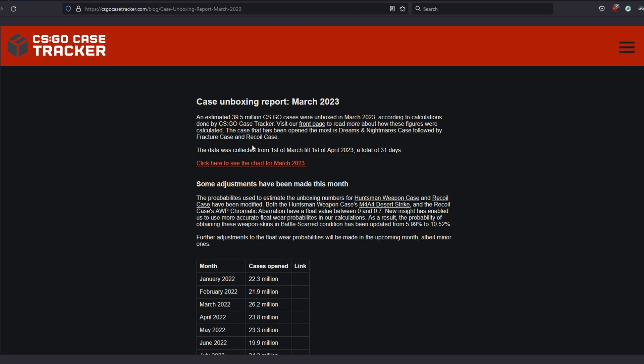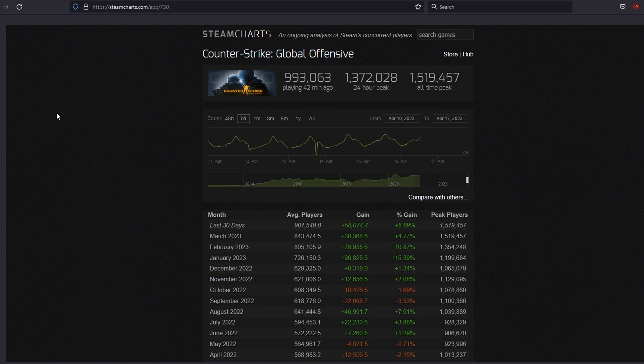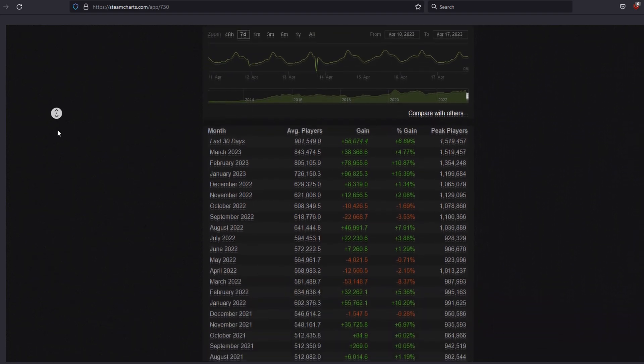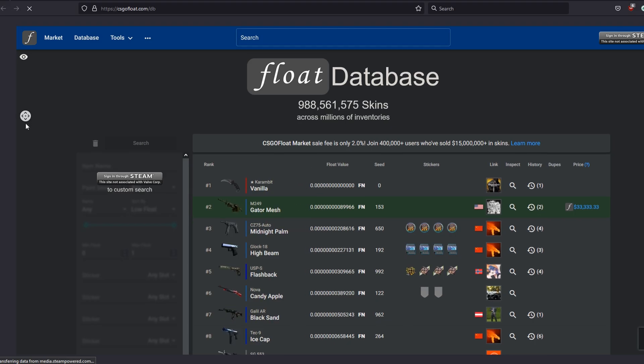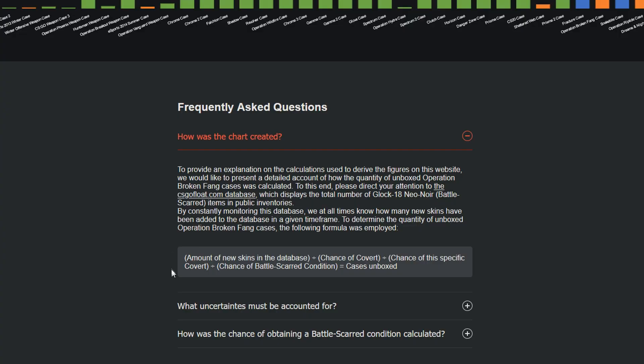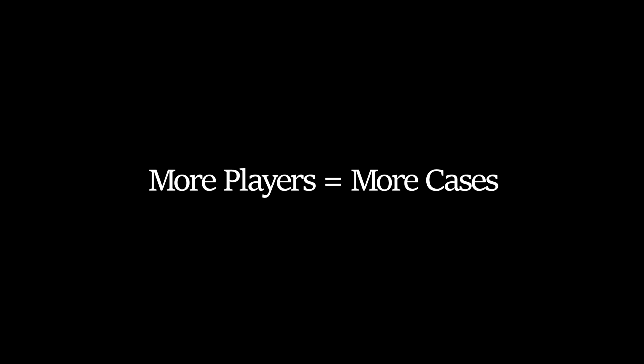To find the answers, I turned to two main sources of data: Fyedyk's case unboxing estimates on csgocasetracker.com, and CSGO Player Count on Steam Charts. Fyedyk's numbers are calculated by tracking the number of skins as they appear in the csgofloat.com database. The numbers aren't perfect, but they should be fairly accurate. So we have an idea of how many cases are being unboxed, but we seemingly have no clue how many cases are actually being dropped. We do know that the number of players correlates to a higher number of cases dropped, but actually finding out how much is a whole other problem.